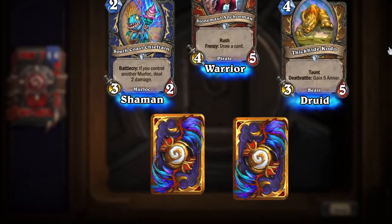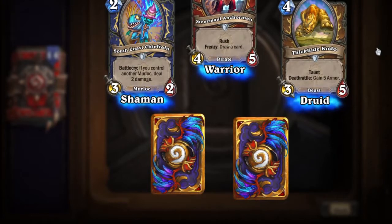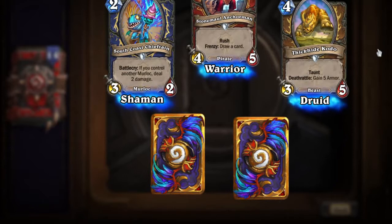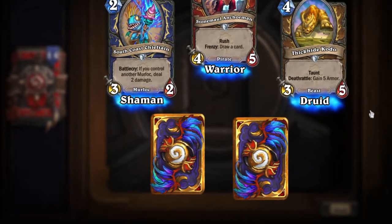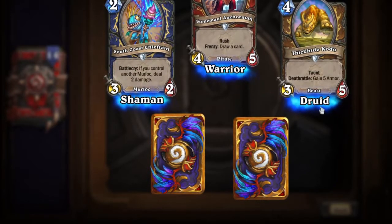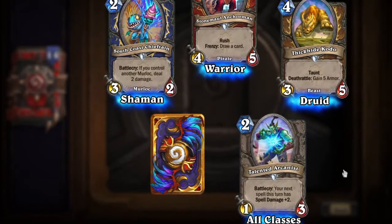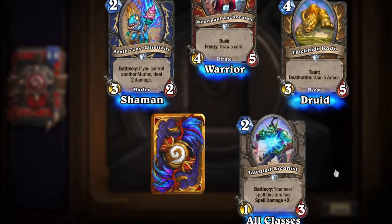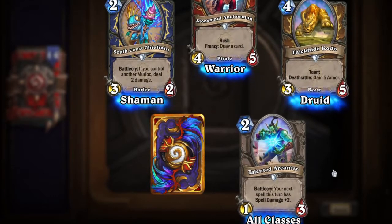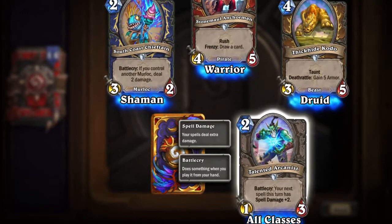Thick Hide Kodo. I love Kodos — I loved having one in World of Warcraft, they're very cute. Daunt Deathrottle: gain five armor — that's a nice little card for Druid. Talented Arcanist — Battlecry: your next spell this turn has spell damage plus two. I mean, he's not that talented — it only works for one turn.